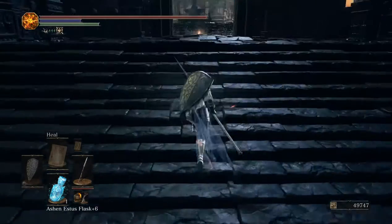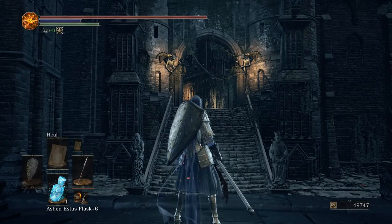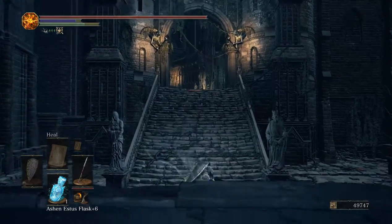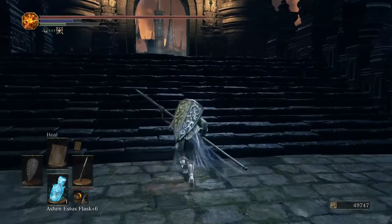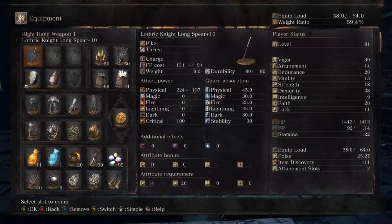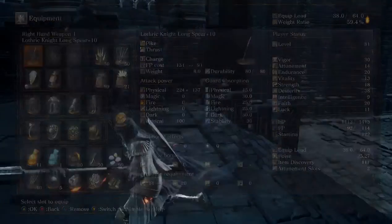You can block with it. Now let's check out this charge that they mention — doing the charge and then pressing the strong attack. Use strong attack while charging to extend the length of it.